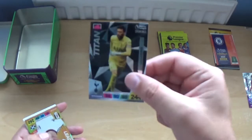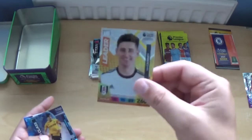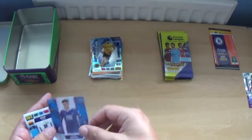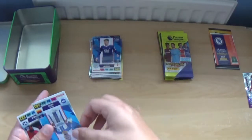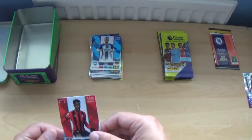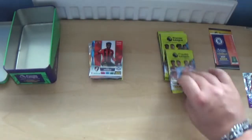Next up, we've got Titan Hugo Lloris, leader Tom Kearney, world-class Raul Jimenez, Harvey Barnes, Pascal Gross, and Siriki Dembele — formerly of Peterborough, now of Bournemouth.